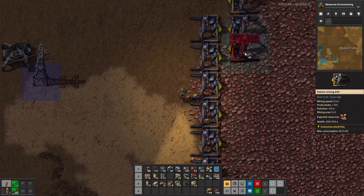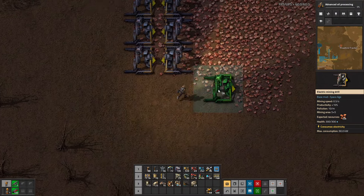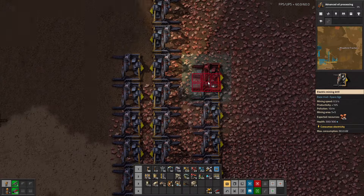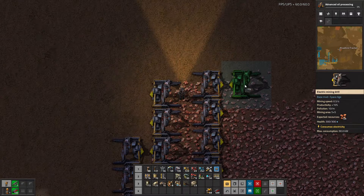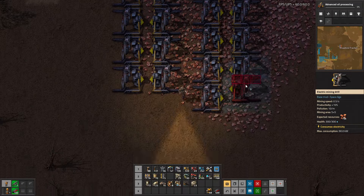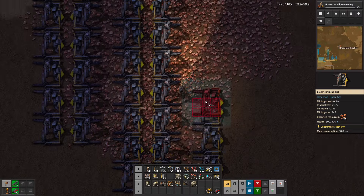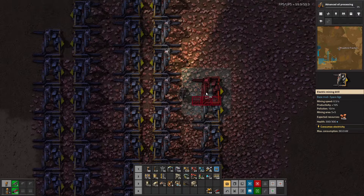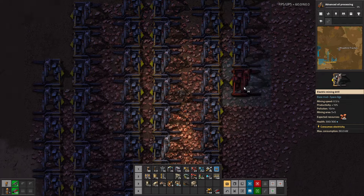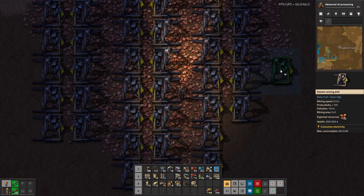The robot vacuum cleaner — current status is it has a mopping cloth that needs to be washed, so I'm washing that cloth and we're going to keep trying. It's been a little while since I've really swept and mopped the house, so I'm just seeing how well it does. I don't tend to make a lot of mess, so I have no idea how it's going to turn out, but we'll see.